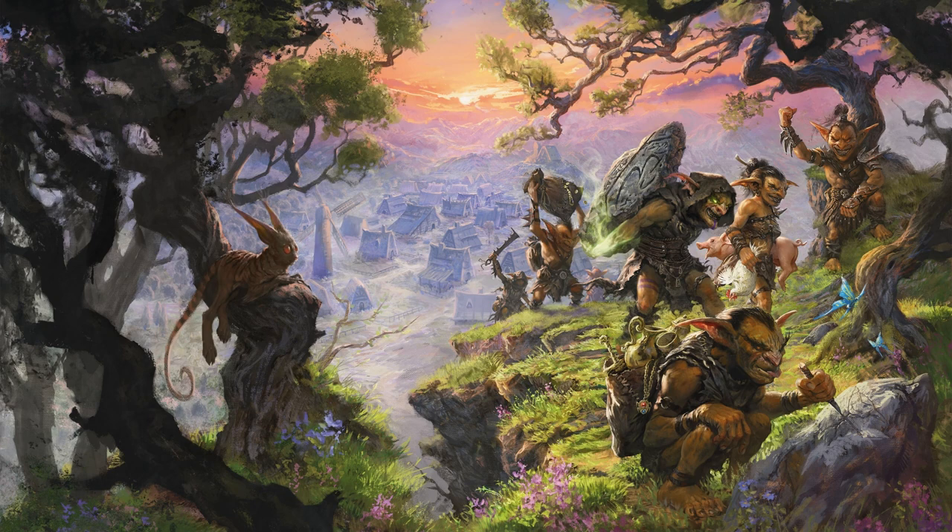Ignoring the later chapters that came with the Shattered Obelisk stuff, the first four chapters are designed to take characters from first through ultimately to fifth level, all based around the idea of trying to find a particular artifact in an old mine and helping a dwarf called Gundren to basically re-found that mine, solving all sorts of problems along the way. The main protagonist for that section is a drow called Nesnar, who goes by the name of the Black Spider.